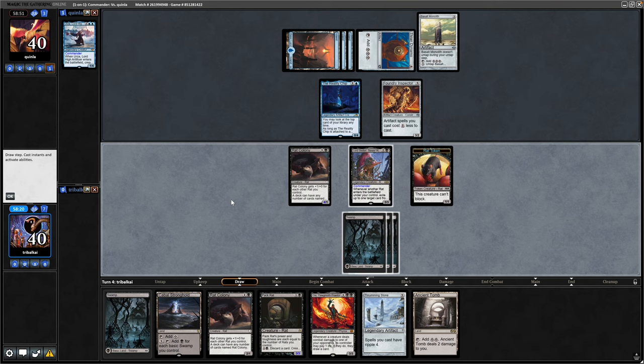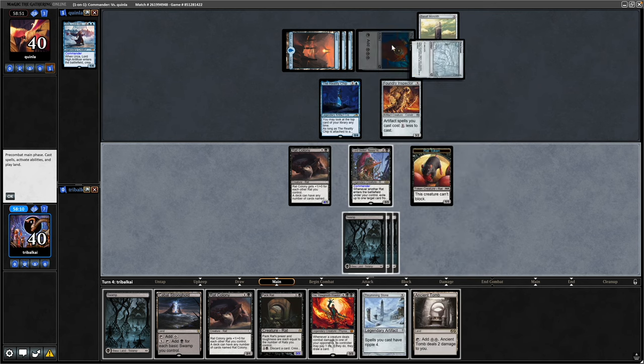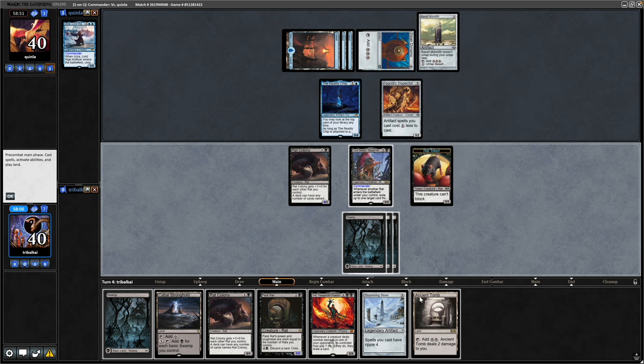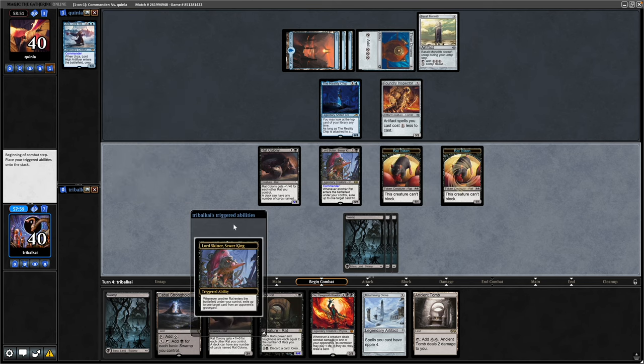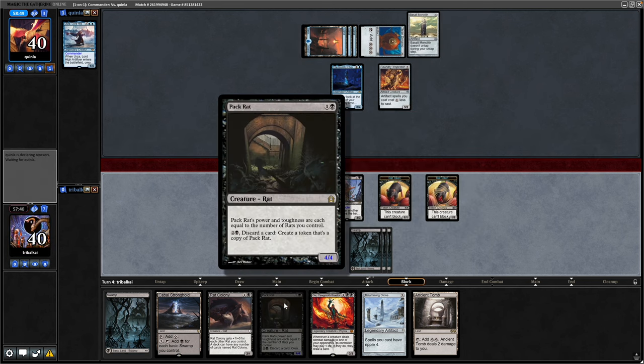Obviously we've decided on Rat Colony, but I've gone for a little bit of a mixture of both. We draw into an Ancient Tomb, which can take us straight into the Thrumming Stone. Our opponent got down Thran Dynamo into Basalt Monolith. Going through to combat, make another Rat Token — no point throwing away a Rat Token because they literally just buff up the Rat Colonies and the Pack Rats as well.